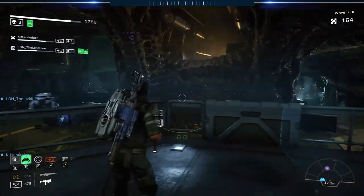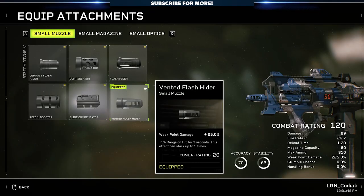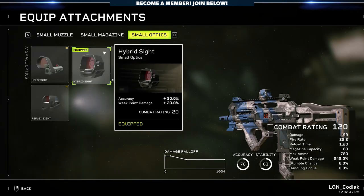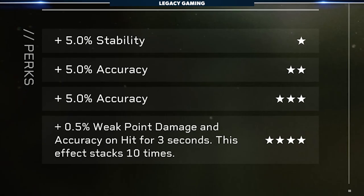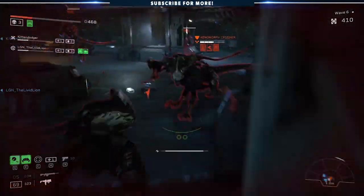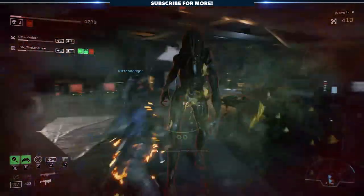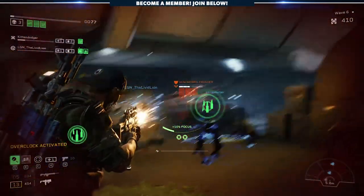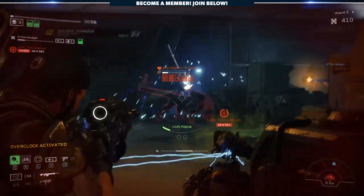For attachments, I use the Vented Flash Hider for a weak point boost and increased range on hit, the Quick Loader for that perk that restores 10% of a mag on kill, and the Hybrid Optics which increases accuracy and weak point damage. The 4-star improvement also adds another perk that increases accuracy and weak point damage. That's what this weapon is all about — turning an already solid baseline into an absolute Xenomorph killing machine, thanks to a few passive perks and some know-how. Both weapons together round out the entirety of the Recon's kit, but to see how effective this loadout can be, we have to look at the perks.